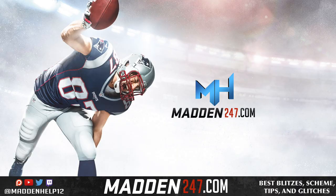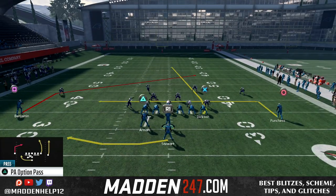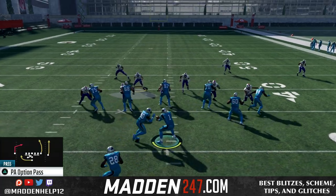So what's up guys, we are back today with another great play out of the pistol weak. In this video, we're going to be going over the PA option pass. And the only adjustment you really want to make to this is put the far right receiver on an in route.